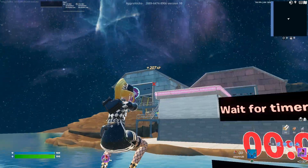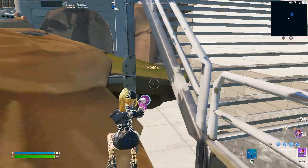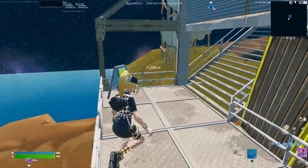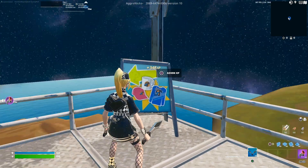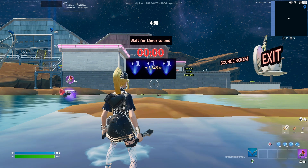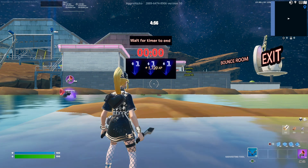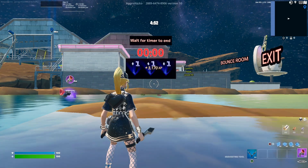Now grab the grappler and make your way over to the gray building. Go to the little sign just right before the staircase — looking at this sign it'll say 'Admin XP.' Go ahead and interact with that. As you can see, we're going to be getting a decent amount of XP from that method alone, but we still have a lot more.